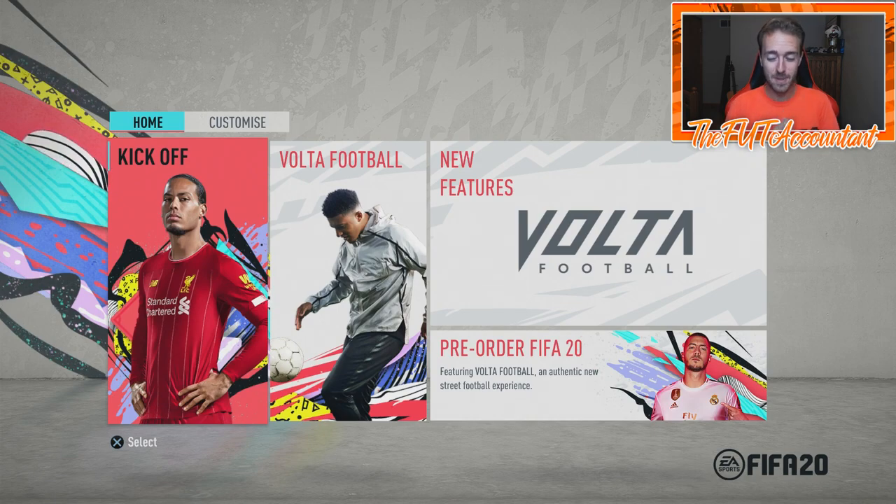Today I want to get you guys prepared and ready for advanced SBCs, which are probably going to be coming out on FIFA Ultimate Team. This is something that has been happening for the past two years. In FIFA 18 they dropped later in the year, in FIFA 19 they dropped right at the beginning of the game, and I expect them to drop at the beginning of the game this year as well.